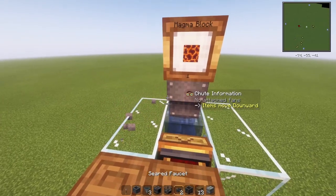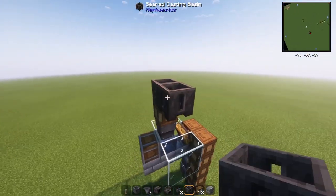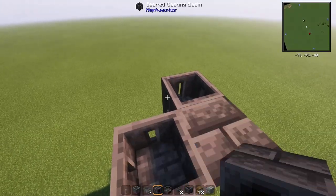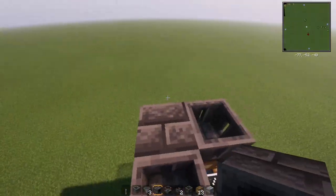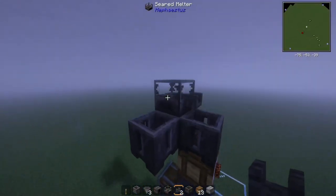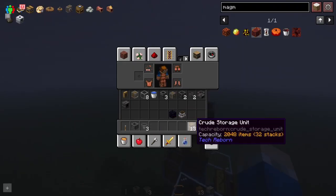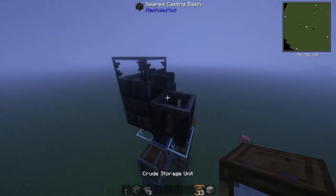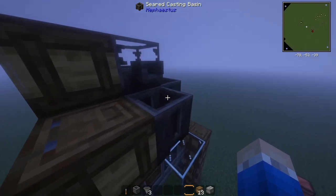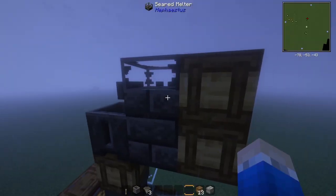Place your seared basin right there, and you can build out another one right there. Next, place your seared heater right there, and your melter. Then place your faucets there and there. Now we can place some crude storages there, there, and there. What this does is take the magma blocks that come out of here and funnel them back into here to be remelted, getting you more magma.